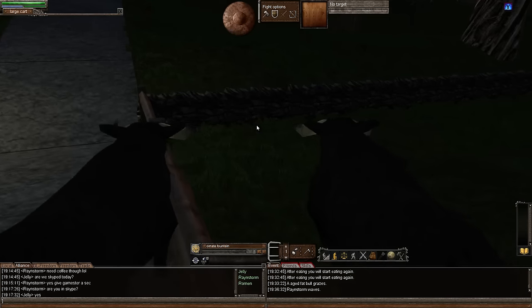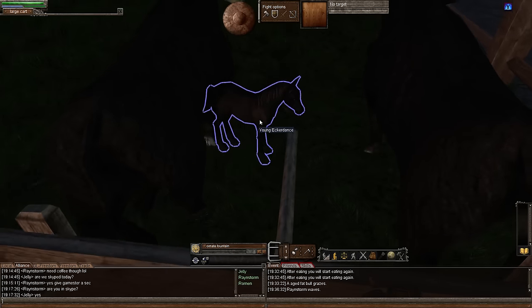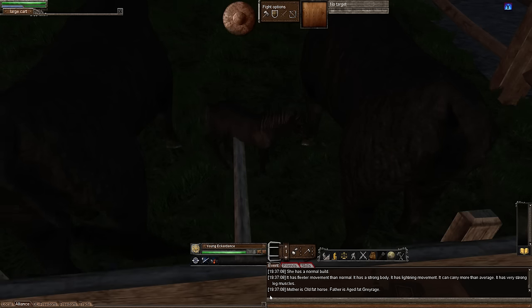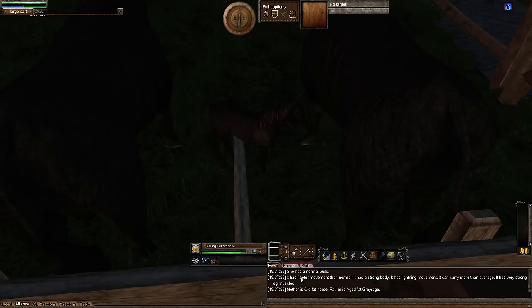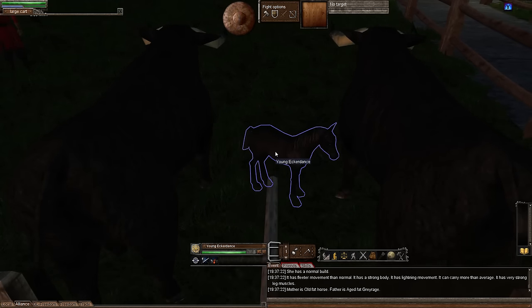I don't even know where the gate is, but there we go. If I go over just to show you and double-click, you will see it has fleeter movement than normal, a strong body, lightning movement, can carry more than average, and very strong leg muscles. Look, check that out. We were very, very lucky, but there you go - there is a five-speed horse with all the traits you are looking for.